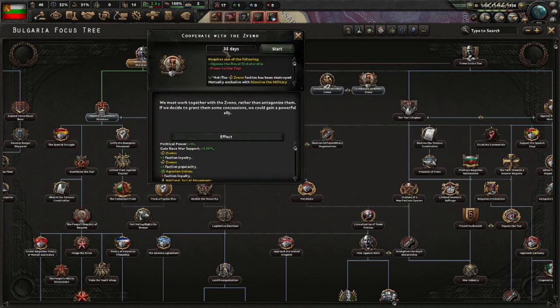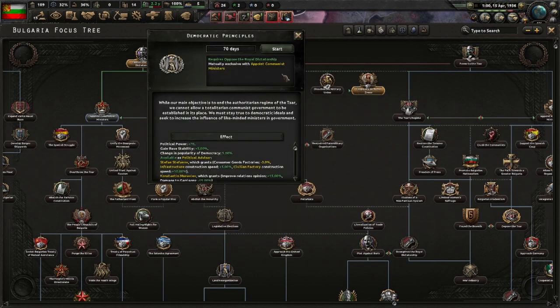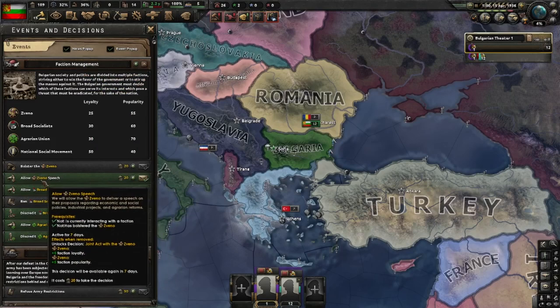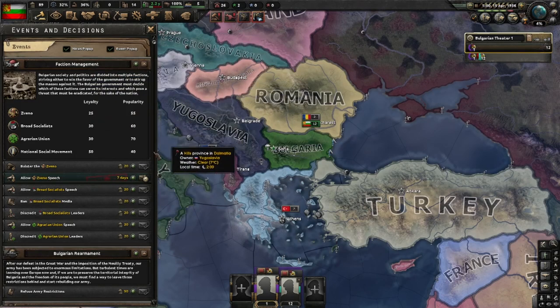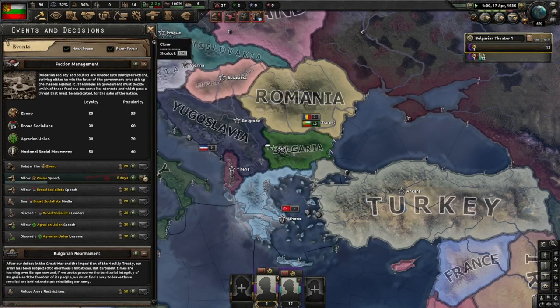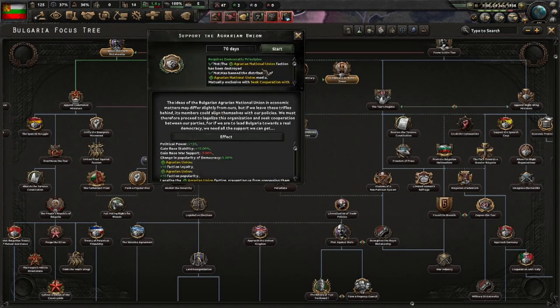So I'd advise you to just get rid of the Zveno or integrate them as soon as possible, so I will be making a detour right away. Cooperate with the Zveno — trust me, I've done the math, you can afford this in terms of political power. Cooperate with the Zveno is done, and we'll continue with Democratic Principles. Let's have a look at the decisions — there are now decisions for the Zveno and I advise you to get going as soon as possible. Their loyalty is quite low so it'll be slow going. You might be tempted to actually destroy the Zveno because of their low loyalty, but the Zveno advisors you get when integrating them are really good, so I'd always advise going with the Zveno.